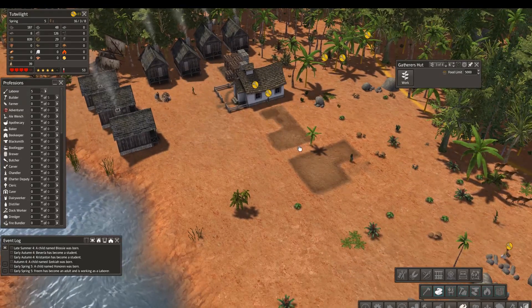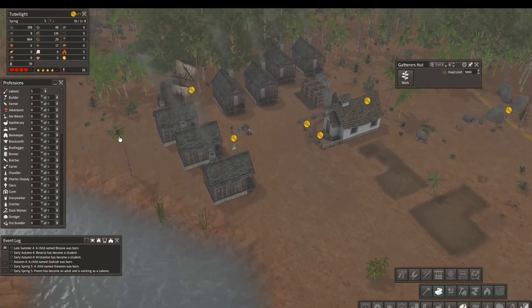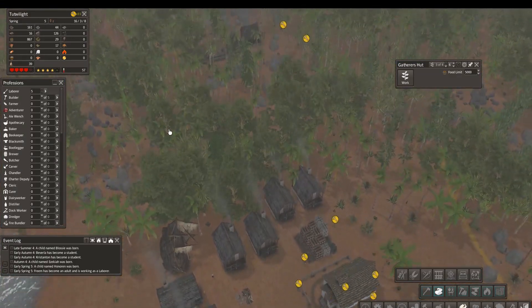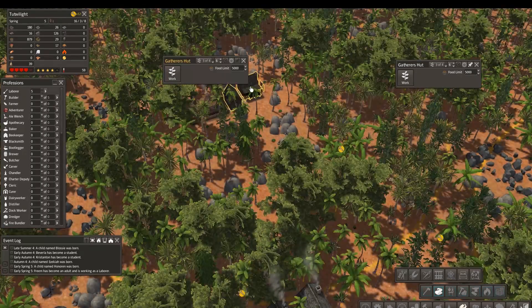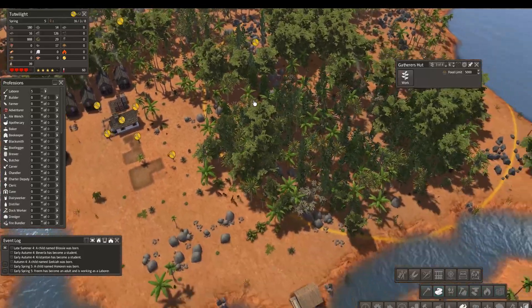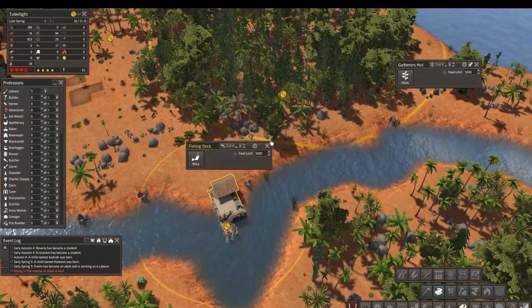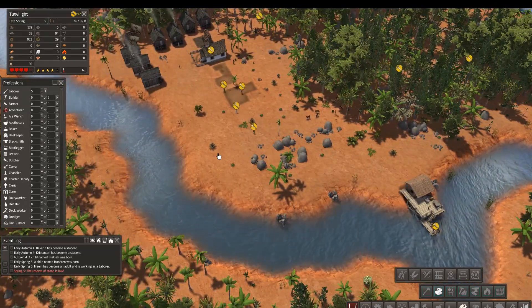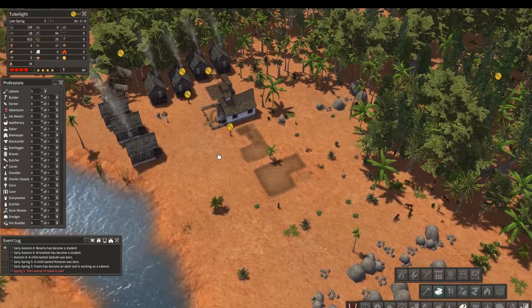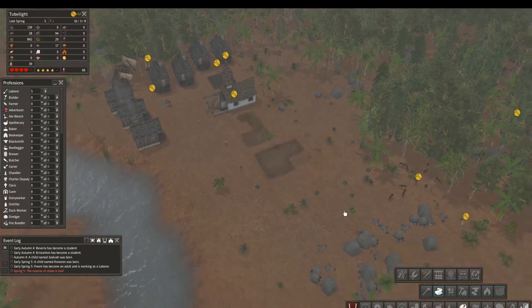We should be pretty close to good on the materials we need and they should get there relatively quickly. You can see pretty much everyone's without a tool now, which is bad for all of our production, including food production. So that's an issue and we're going to fix that in this episode. How am I out of stone, really?